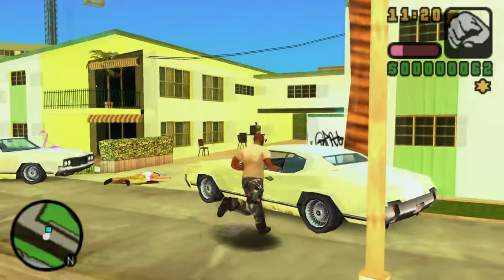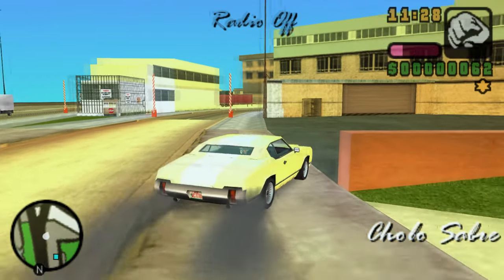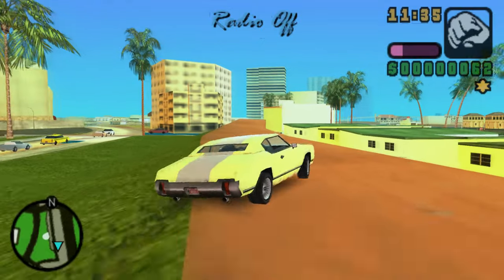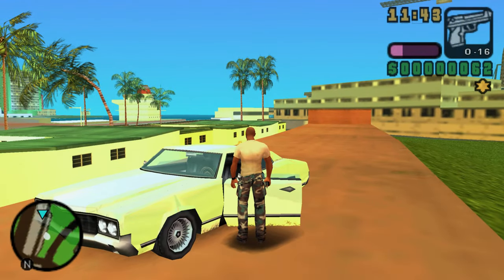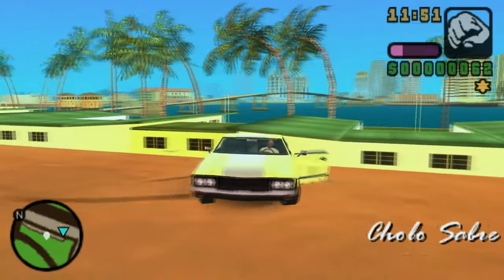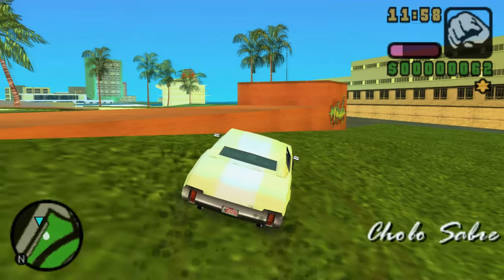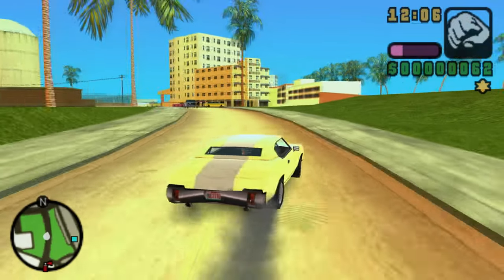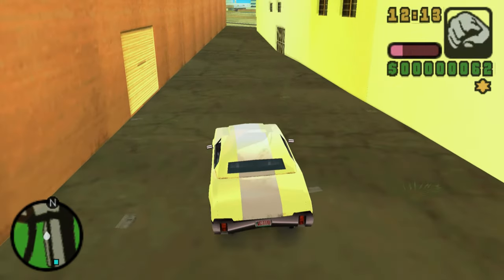Vehicle number five is the Cholo Saber, the first gang car on this list unique to Vice City Stories — a two-door muscle car and variant of the Sabre Turbo, distinguished by wire rims, a permanent yellow body color, a white stripe similar to the Sabre Turbo, and lower ground clearance. If you want to find it, do so before the mission 'Havana Good Time,' after which the Cholos are forced out of the city and the car becomes very rare. I actually had to restart on a new save just to show it, as I couldn't find one on my 100% save.